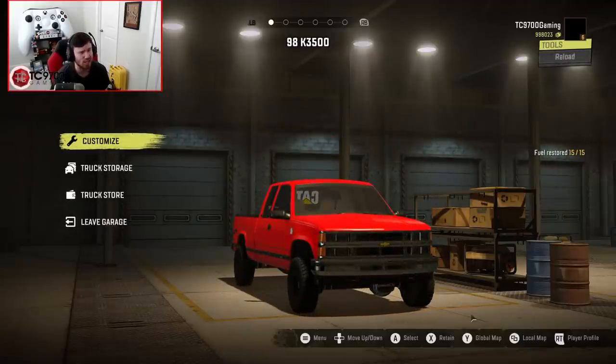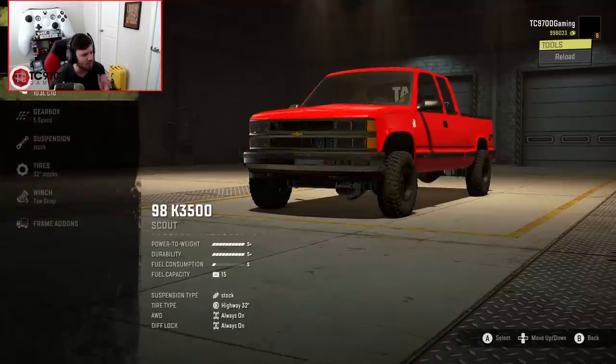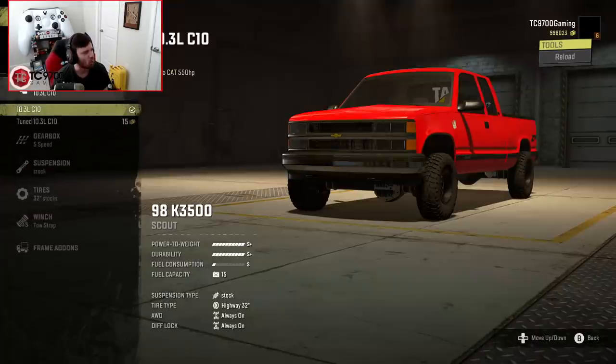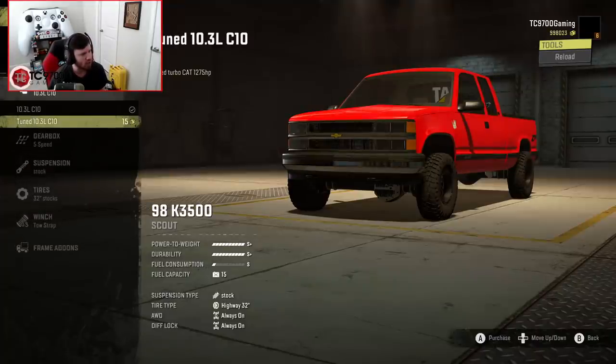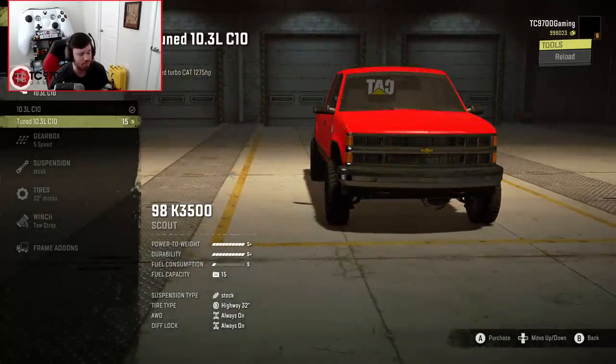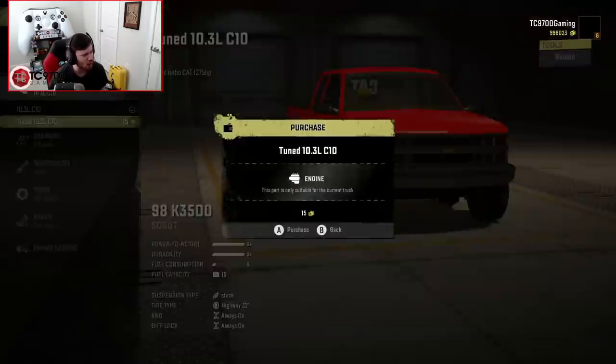Not only is this thing incredible looking, but this particular fairly stock-ish state of it can be improved greatly. We're starting out with a 10.3-liter C10. We can go up to a 1275 horsepower 10.3-liter C10, which is like a modified, tuned version — and I think we'll go with that.